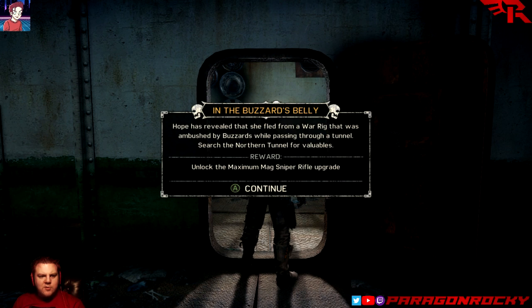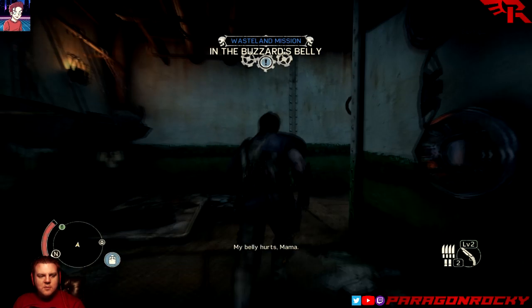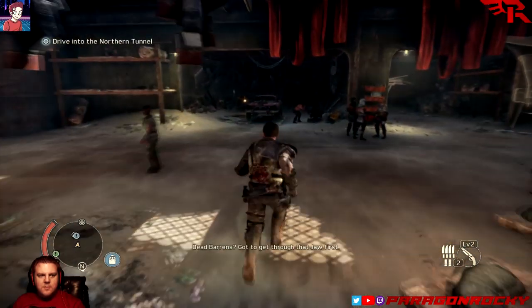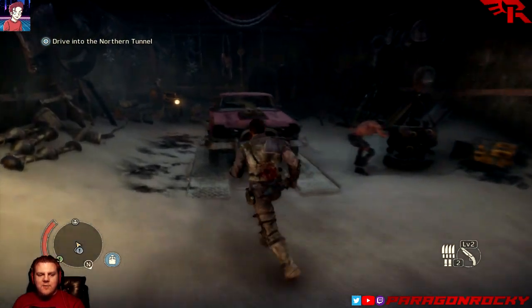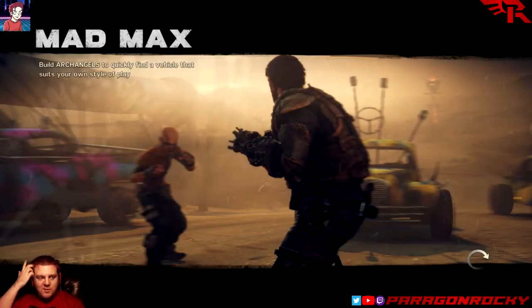Search the North and Heather for valuables. Unlock the maximum mag sniper rifle upgrade — the tunnel will be on the wall. They call it the Dead Barons. You've got to get through that jaw first. So I can't even do this mission right now. Fair enough. Let's just fast travel directly over to Jeet's place, because we can do that.